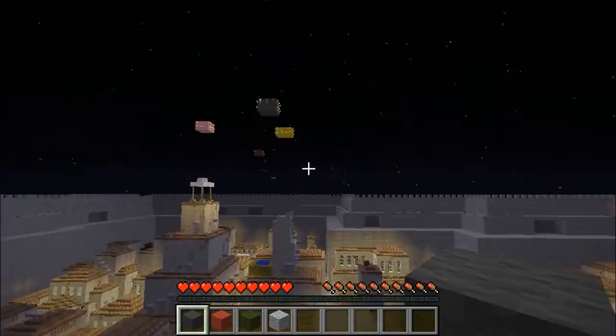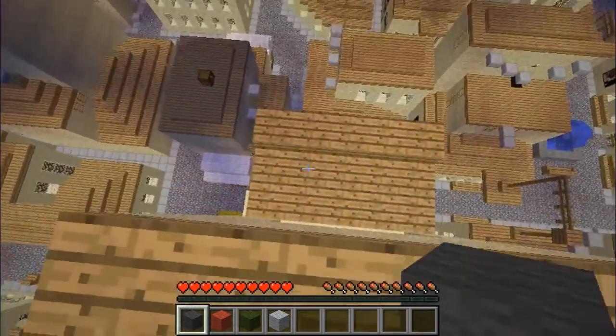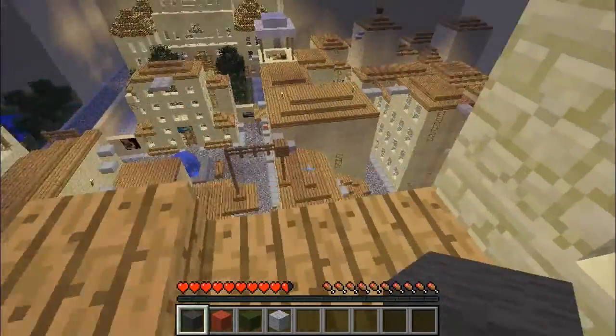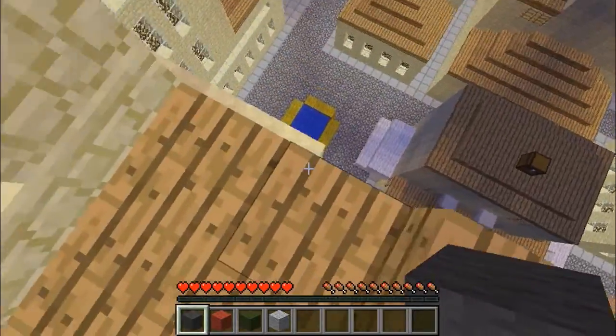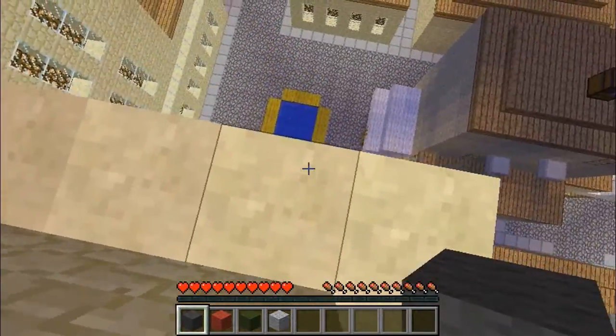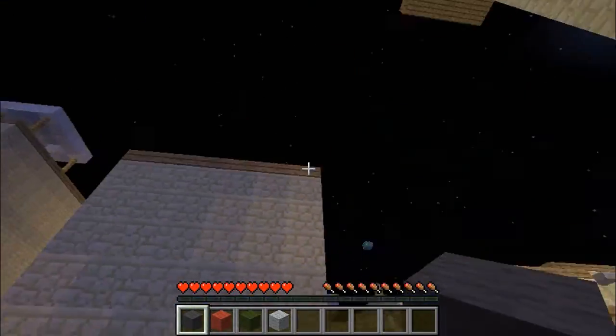Yeah, so I'm guessing that the yellow was just like, ha ha, look at you — you climbed all the way up here just for a diamond. And we've already died once. I should add a death counter to this. I've already died once because I missed the water. I thought I missed again, to be honest.